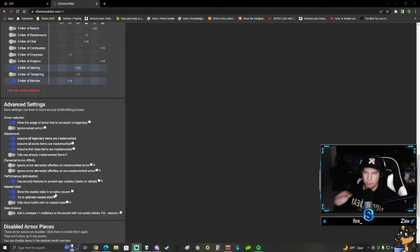I also heavily recommend the 'show wasted stats in an extra column' option - this is really good for trying to min-max your builds and optimize wasted stats, which starts to do things like half mods. You could do builds with no wasted stats but that's pretty hard, especially if you're isolating down to one type of exotic item. If you only have a couple rolls of that exotic armor piece, it's very unlikely you'll get something with no wasted stats.